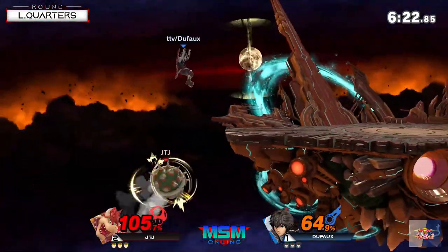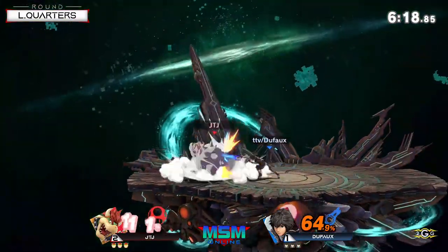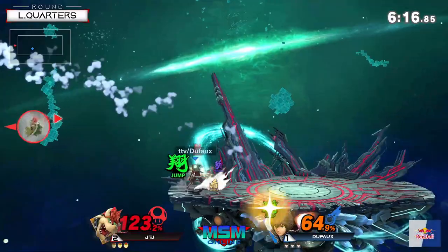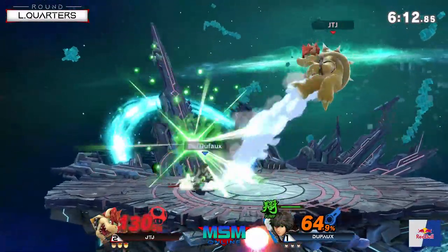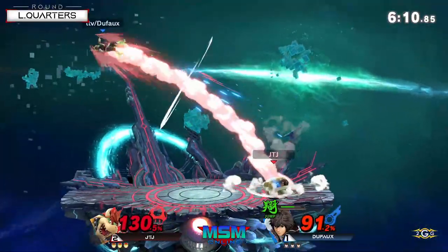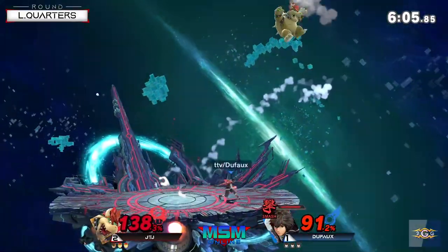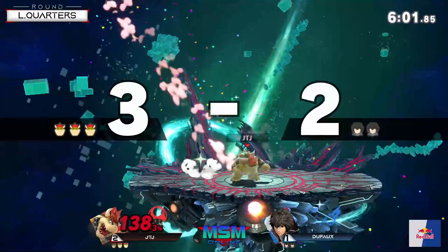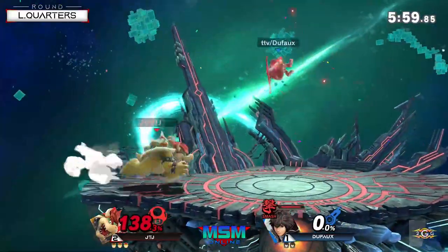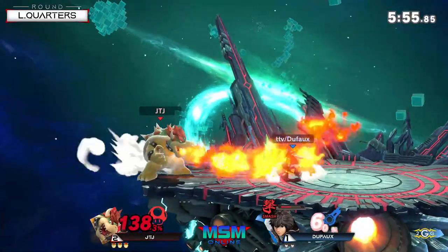105 to 64 — can he get the edge guard? No, missed the opportunity. Would have been good because it would have set up to an advantageous situation. Catches the down air. Gotta watch out though — Bowser's very, very scary in these types of situations. That gave him extra knockback on that flying slam. The move's already strong on its own.